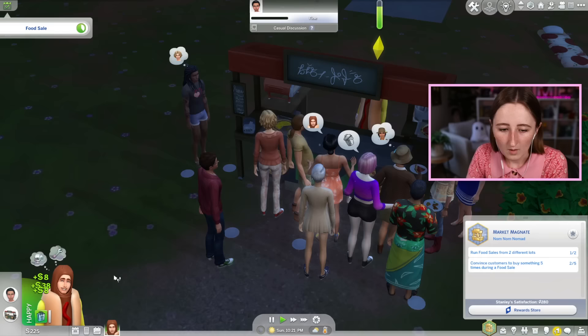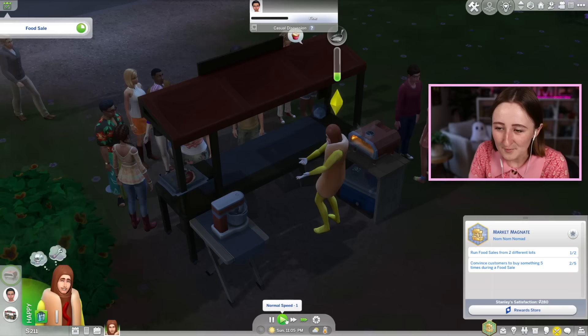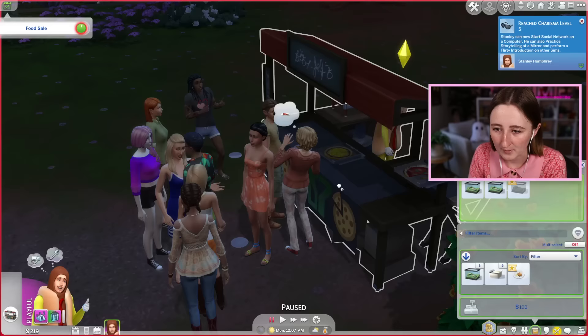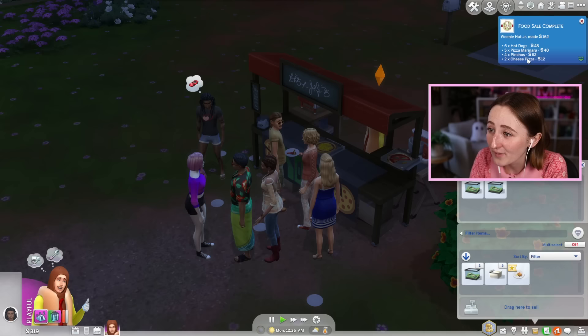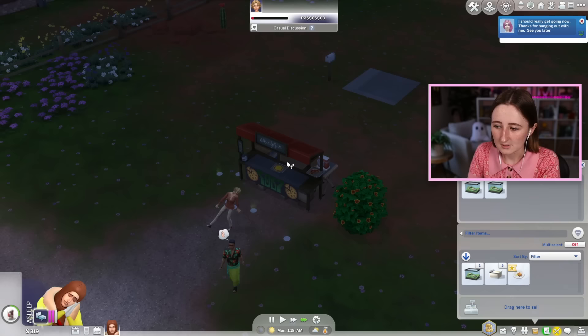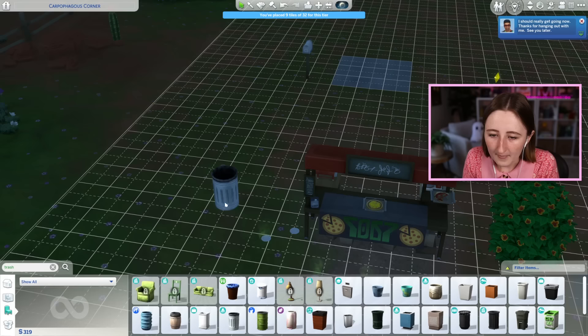I'm kind of too nervous to increase my prices too much yet because I feel like I'm still learning. When I press convince to buy, I think I got 38 simoleons. Oh, do they buy the whole thing? I should probably get cooking. Stanley, make a pineapple pizza quick, we're running out of options. What are you doing? Sleeping? On the job? Collect the meal! Get it together! You can sleep later, we have so much to do. Thankfully I can breed another frog. I'm gonna keep selling as long as I physically can — until it makes me stop. We made 162 simoleons that time. We sold six hot dogs for 48, five pizzas. That was so good. Okay Stanley, you can sleep now.